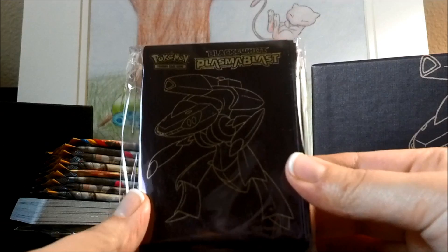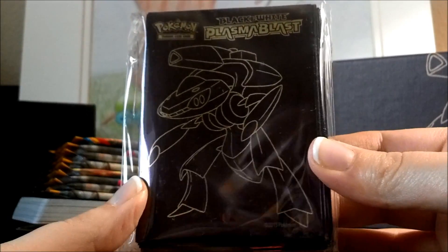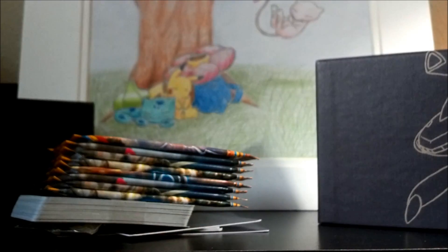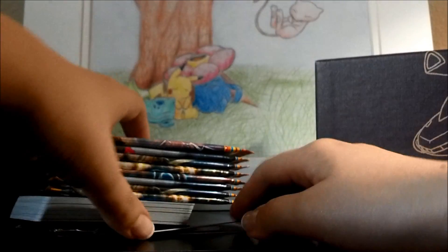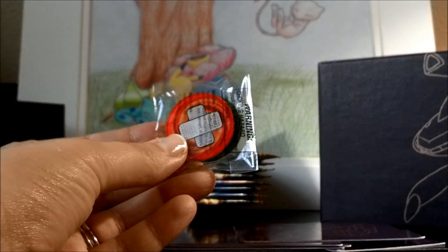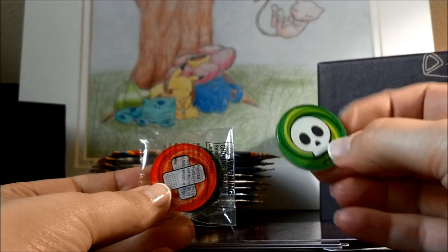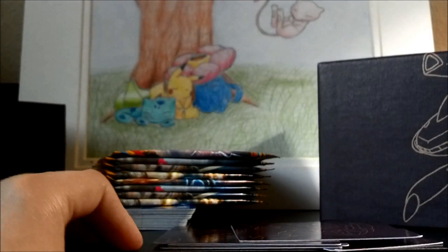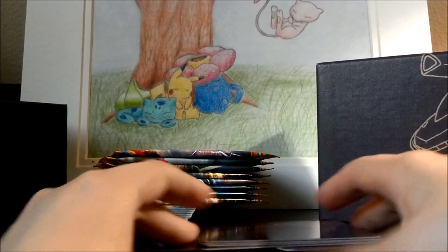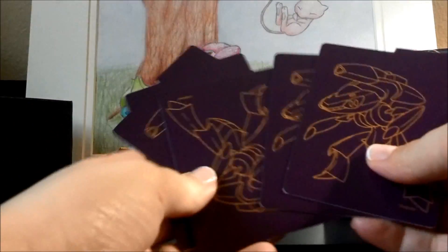These are the beautiful sleeves — they're like a deep, dark maroon, almost black, featuring Genesect. You also get two of these coins. It's a pretty nice quality acrylic-type coin that you can use for burn and poison. And you get some dividers that feature Genesect.